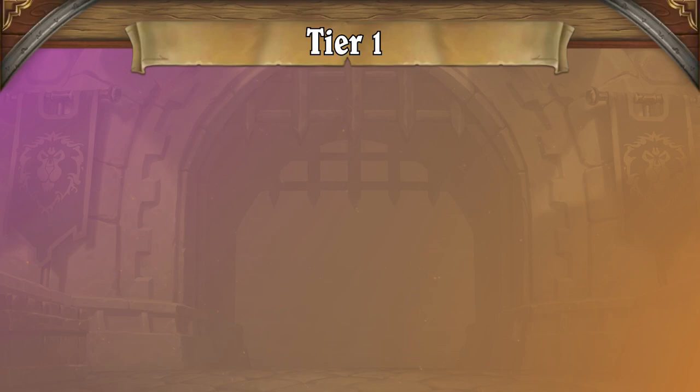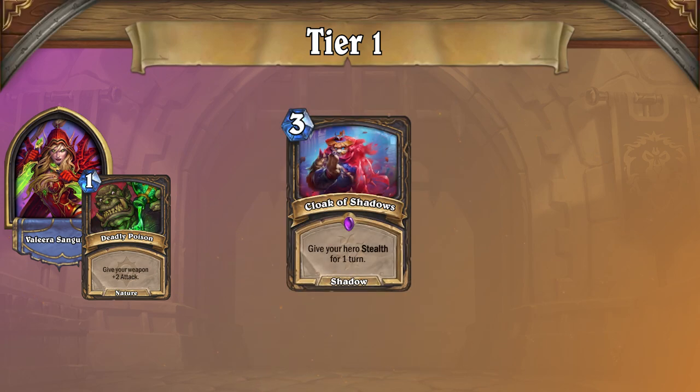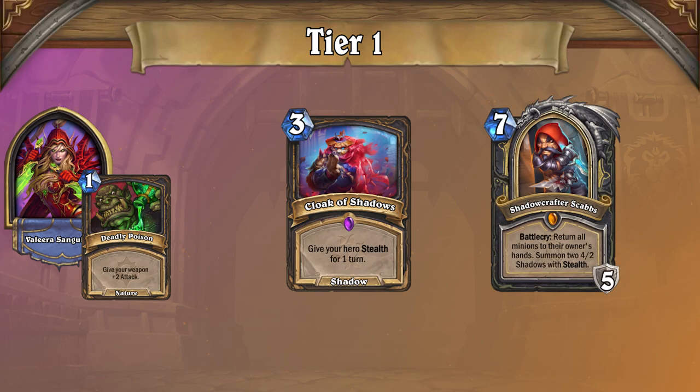The next step we're seeing in Tier 1 is Poison Rogue. We told you Valera is really taking over the ladder. Poison Rogue can take advantage of decks that aren't running weapon removal by pushing near constant damage. In fact, this archetype has inspired players to call for Cloak of Shadows to receive nerfs due to how tilting the combination of two cloaks and Scabs can be at times.